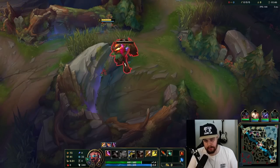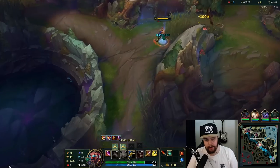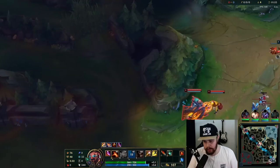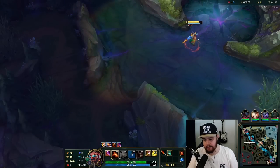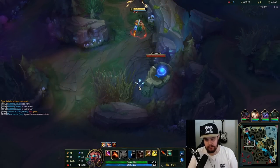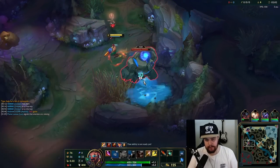Pay very close attention to the situation right now. He came out of the bush, which instantly means I'm going for his blue buff. I'm going over the wall and going for his blue straight away, because this means he started bot side — Sett came out of the bush, there's no way otherwise. I'll check this to see if it's warded.